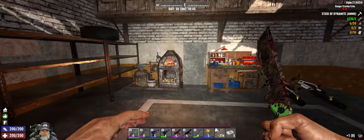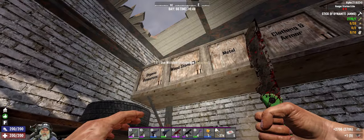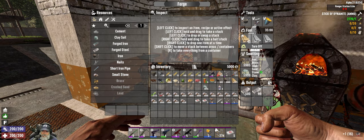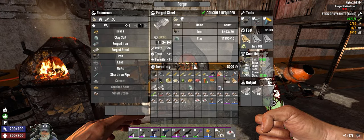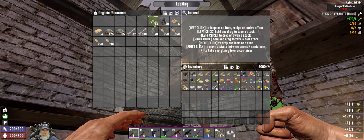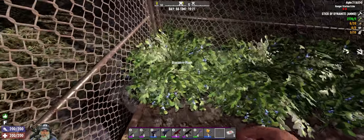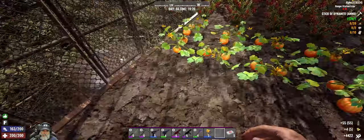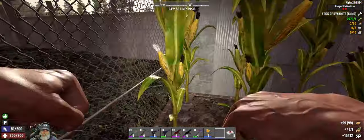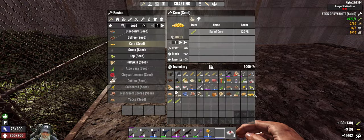All right, while we're waiting for that, let's grab all that out of there and get some sand. Okay, so we have two more minutes left to go on that. Let's grab all the seeds that we currently have, except for tree seeds — we don't need those. Okay, let's harvest the garden. Wow, okay, we got nine things of corn seed.